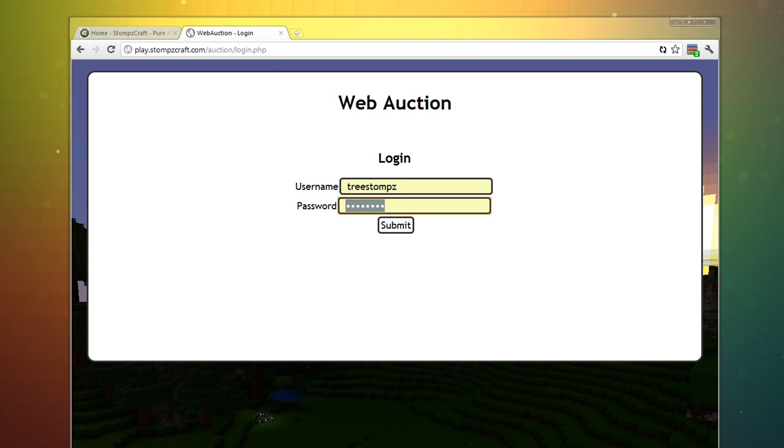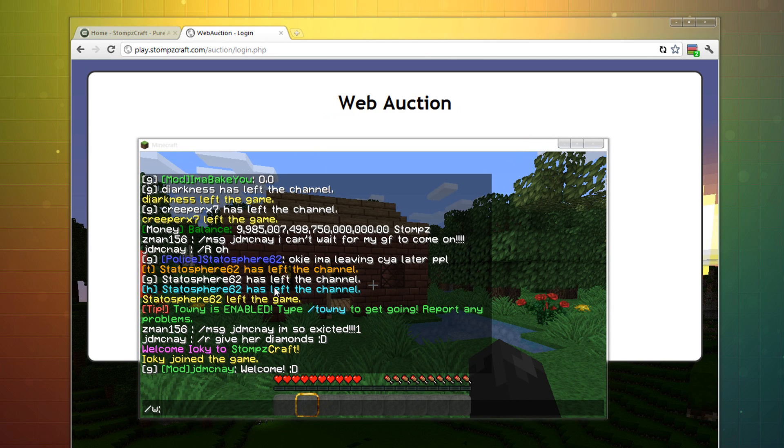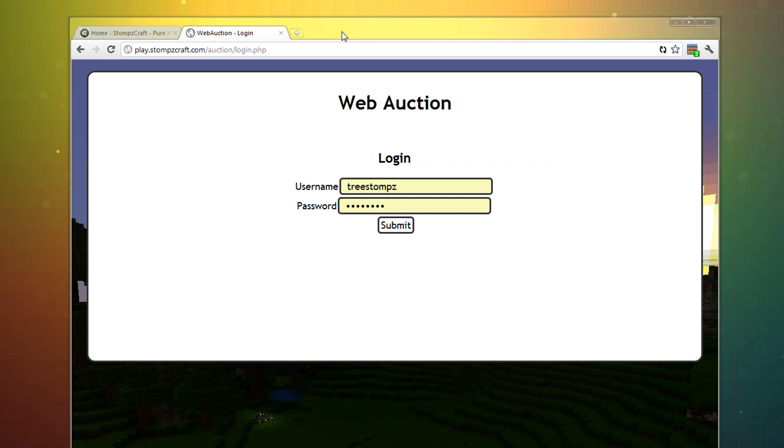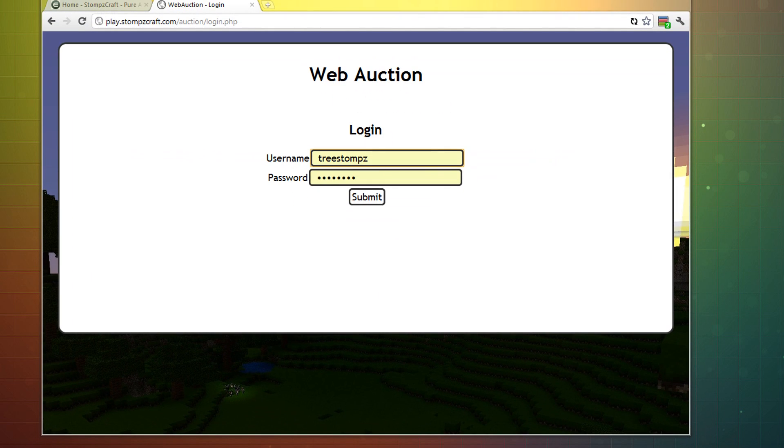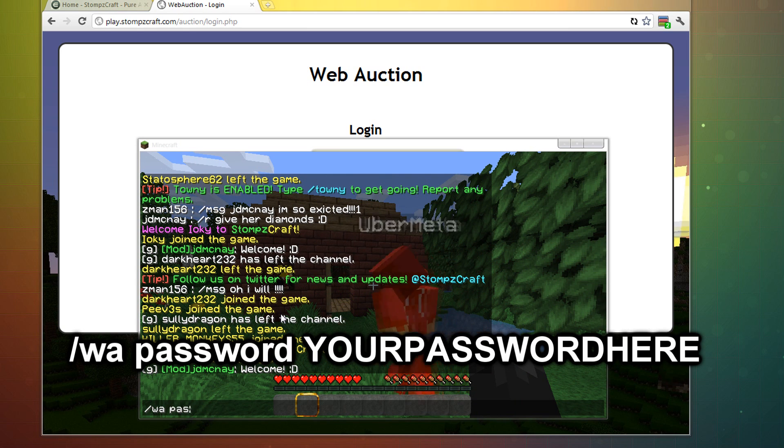So now, I already made my password, but for everyone else that's new, set your password. Remember, this isn't your Minecraft password, it doesn't have to be identical. However, your username has to match exactly — use the right caps and numbers. To set your password, you do W-A password, and then your password goes here.